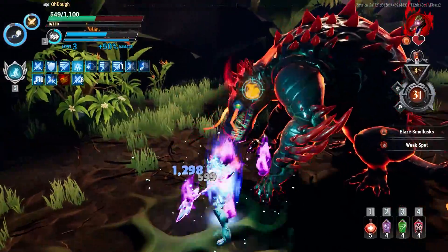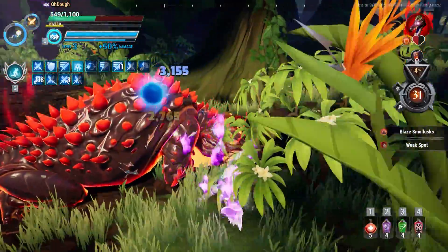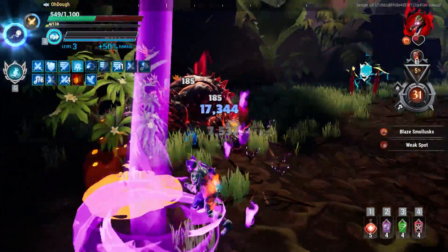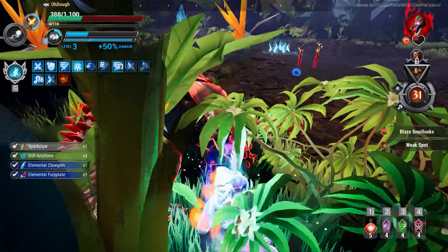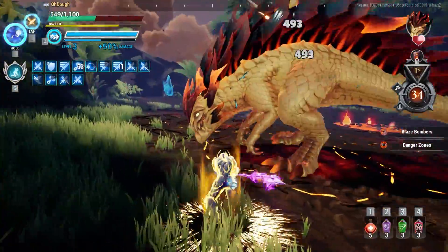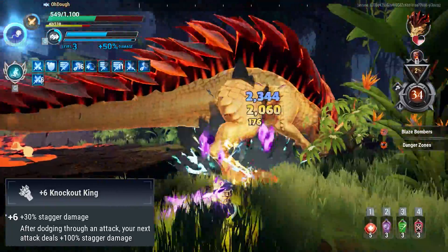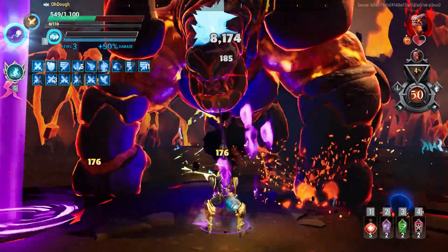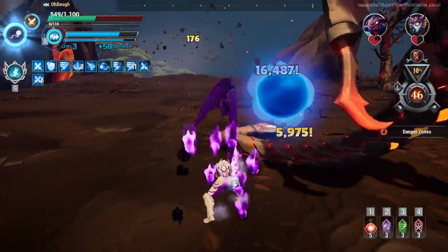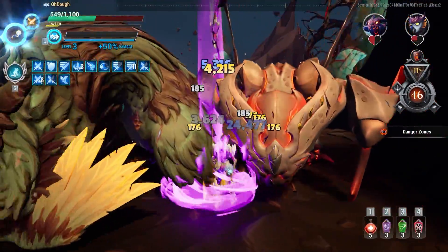For the perk economy: plus-six Catalyst, Iceborne, Knockout King, Overpower, Rage, Rediscipline, and Wild Frenzy. Catalyst is new but pretty obvious. Knockout King is the one cell I don't normally suggest — in most cases it's not great. But in our case we're trying to maximize stagger damage output for the Lady Luck's Barrage amp. It gives 30% more stagger damage, and after dodging into an attack your next attack deals 100% extra stagger damage — I was hitting for around 40k stagger damage non-crit. If you don't get the LLB amplifier, it's still not a bad build.